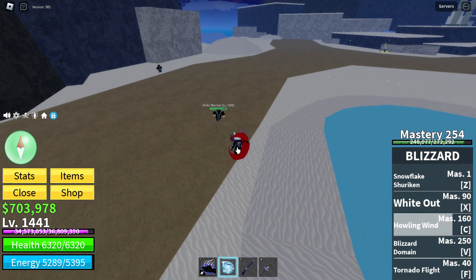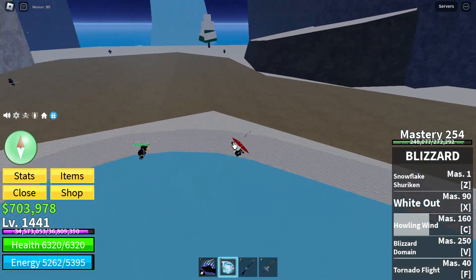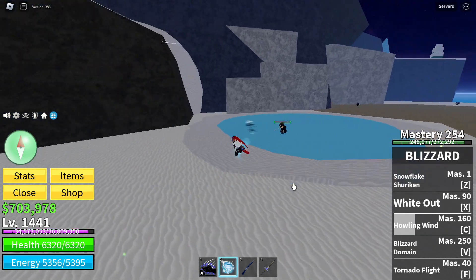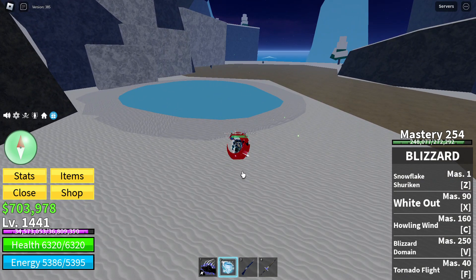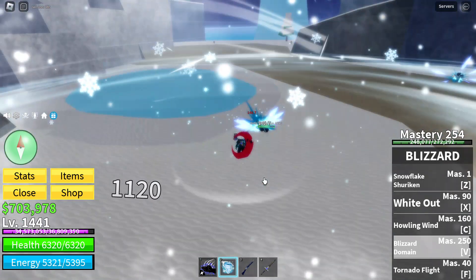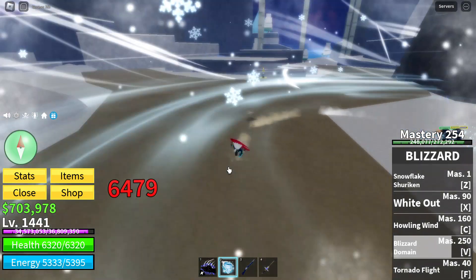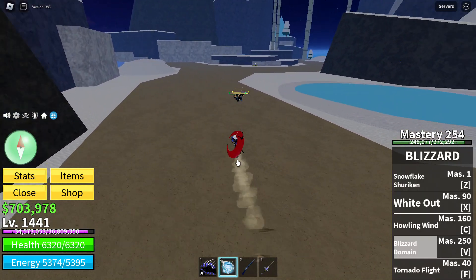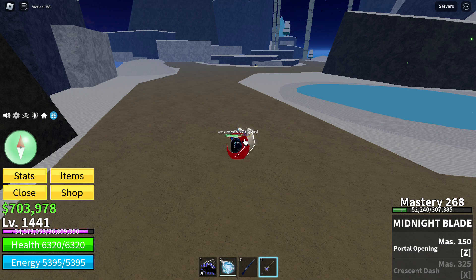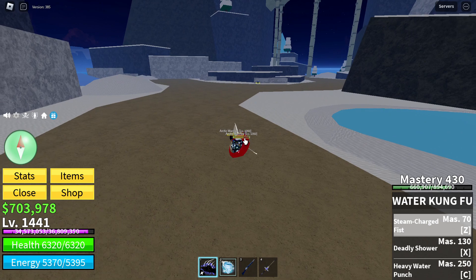The next attack we got is the blizzard domain, which is personally my favorite attack. It costs 250 mastery. It looks like this — boom! It stays for a very long time and it can hit people. There were two people and I hit him for 6,974 damage. Pretty great!